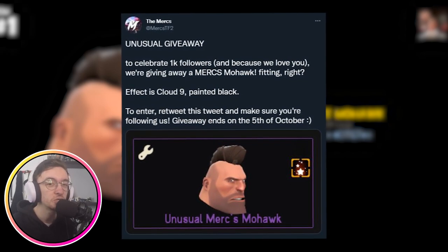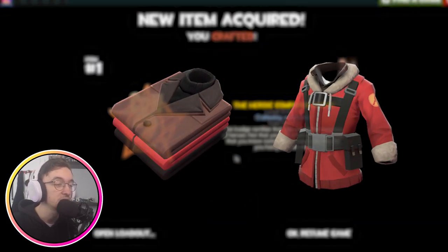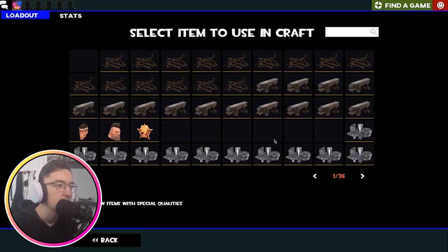We actually gave away an unusual Merc's Mohawk to our Mercs subscribers, so that's pretty pog. You can actually get some pretty expensive hats from doing this, which I have in the past. The Heroic Companion Badge — okay, I'm pretty sure that's a promotional item, but I could be very wrong.